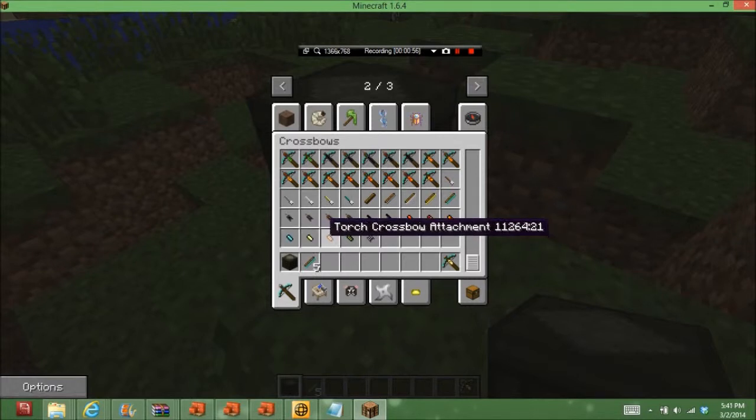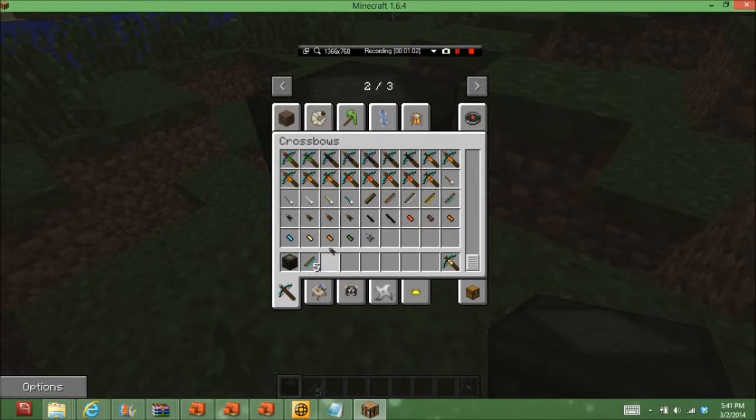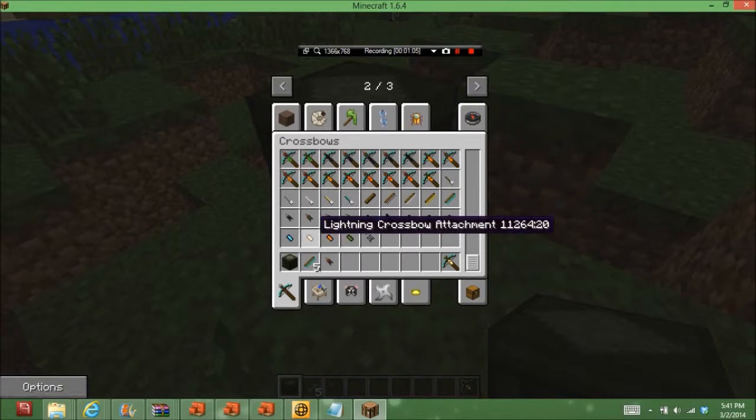You can choose between lightning, flame, explosive, lava, torch, poison, and stuff like that. I'm going to use the lightning attachment, but you can use any one you want.